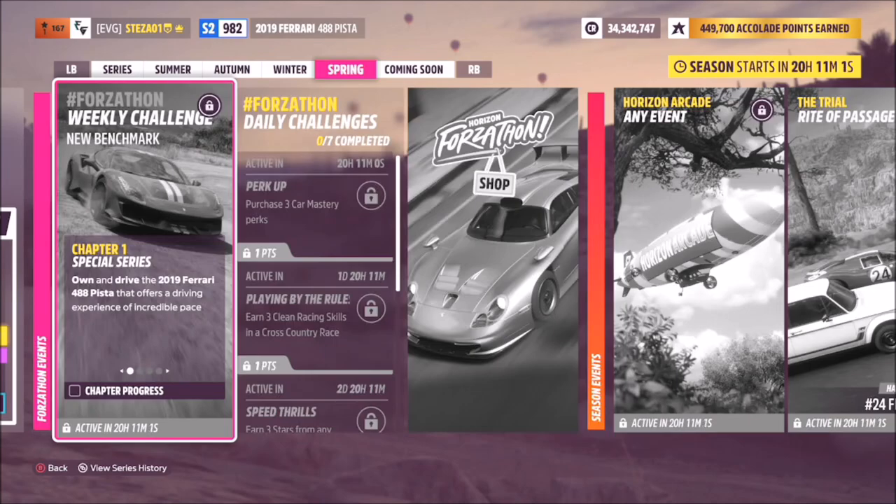Hello and welcome back to the channel. Today you join me for this week's Forzathon guide called New Benchmark, which wants you to own and drive the 2019 Ferrari 488 Pista.